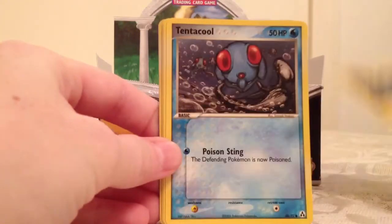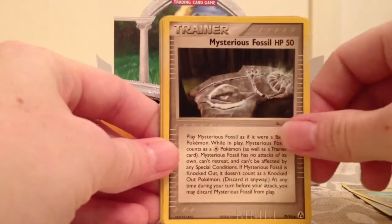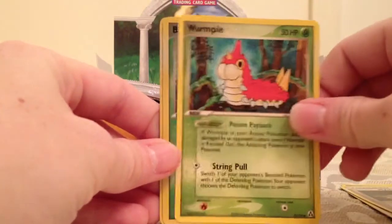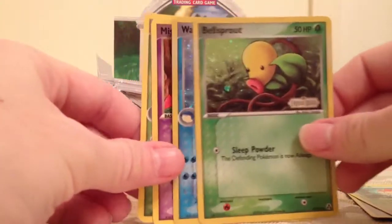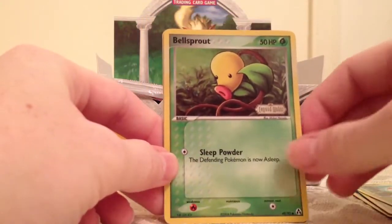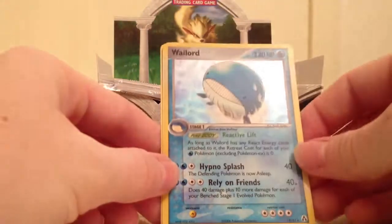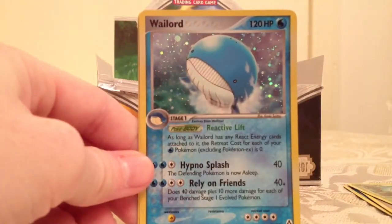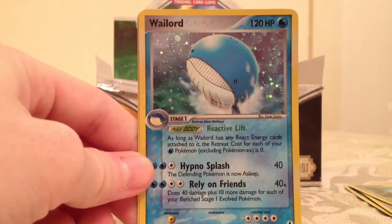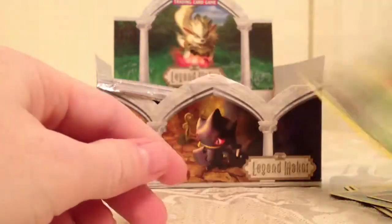Magnemite — I really like the artwork on all these. Tentacool, Machop, Mysterious Fossil, Wurmple. Bellsprout is the reverse holo, so it's going to be two and two. Bellsprout, which is a common. Whalord holographic — nice way to start with a holographic. Mysterious and Weepinbell.